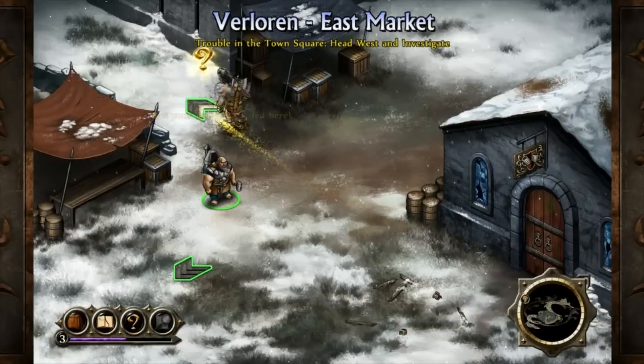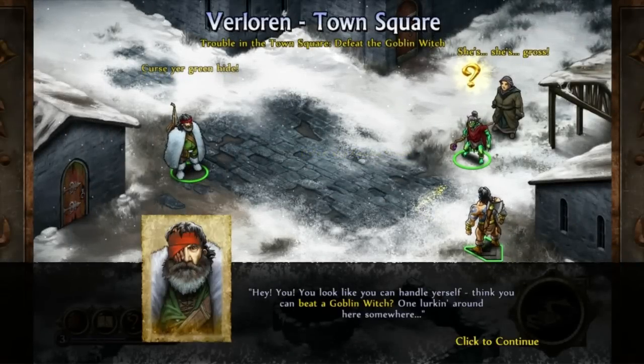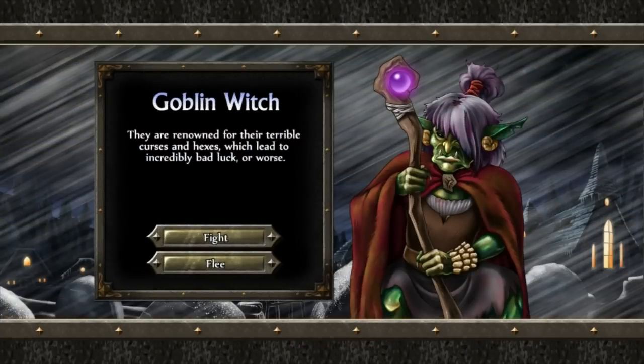Moving on. Town Square. I miss the good old days — yes, the good old days where you could only save in a church and there were random enemy encounters every few feet. Those were the good old days. Hey, you look like you'd handle yourself. Think you can beat a goblin witch? She's like a normal goblin, only old. See if you can find it. There's the wicked witch of the West. They are renowned for their terrible curses and hexes, which lead to incredibly bad luck or worse. It's never luck if it's the AI — they just screw you over and make it look like luck.